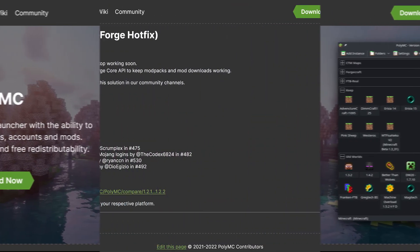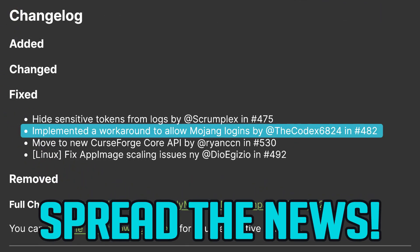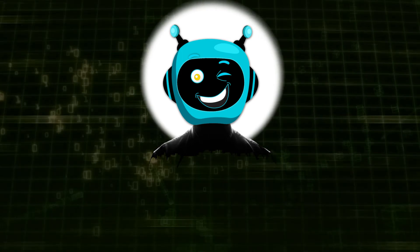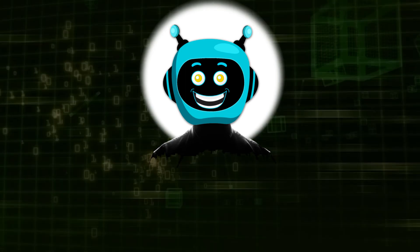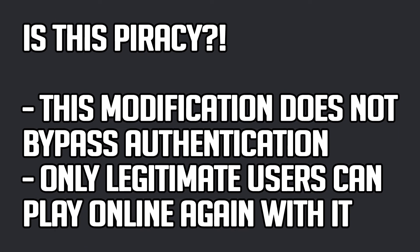PolyMC. Thanks to the efforts of Codex 6824, you can play with an unmigrated Minecraft Java Edition account even on online mode — so-called premium servers. Unmigrated Minecraft Java Edition users with legitimate paid Mojang accounts can again play both single as well as multiplayer in online mode. Is this piracy? Nope. This modification does not bypass authentication or enable piracy in any way. Only legitimate users who paid for their Minecraft Java Edition account are able to play on premium servers again with this change.